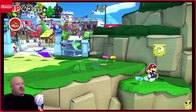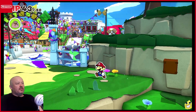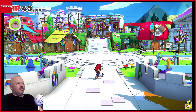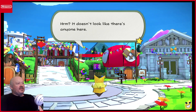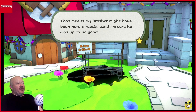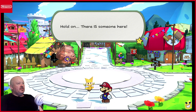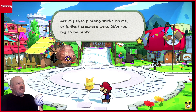All right. Not quite going into Toe Town yet. It doesn't look like there's anyone here. Oh, look at that big hollow spot over there. That means my brother might have been here already, and I'm sure he was up to no good. Hold on. There is someone here. Are my eyes playing tricks on me, or is that creature way, way too big to be real?